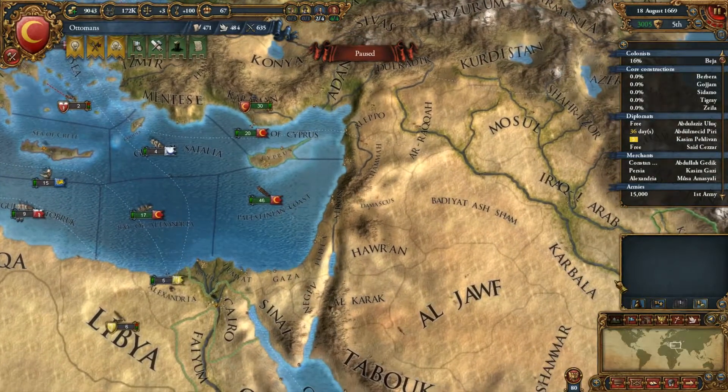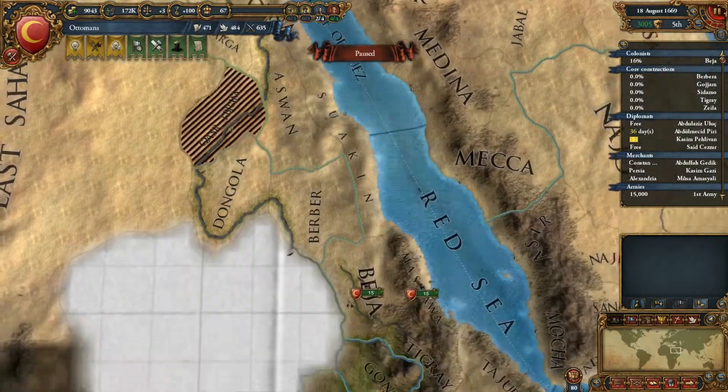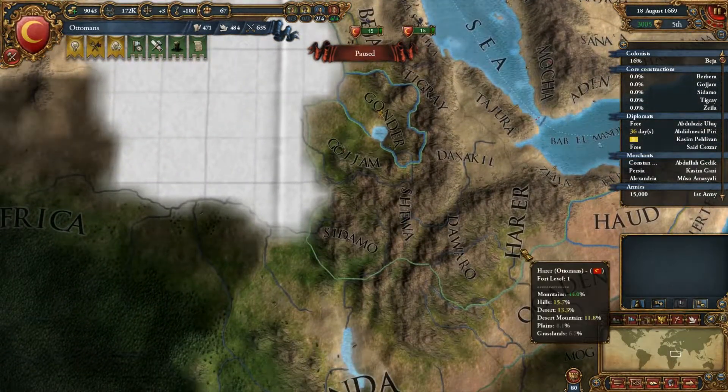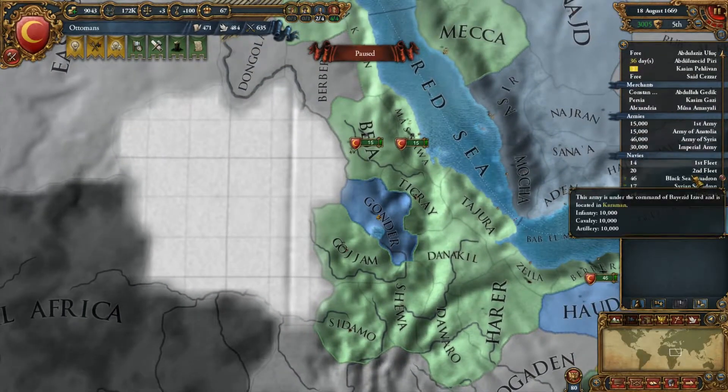Hey everybody, Austin here with another episode of my Let's Play series on Europa Universalis 4. So we're picking up where we last left off. We had recently just won a war against Ethiopia.